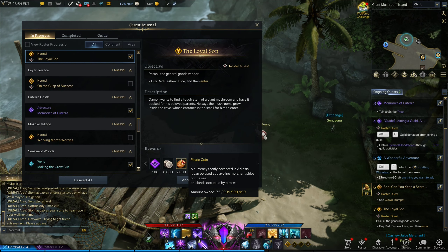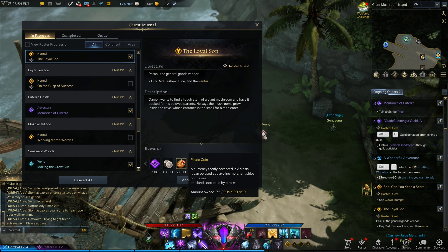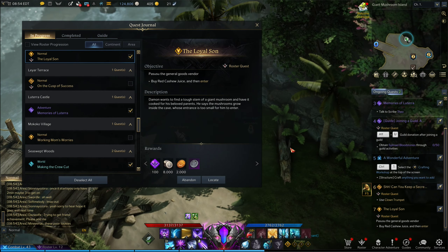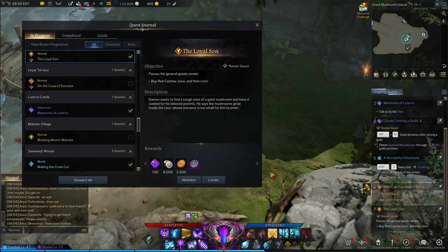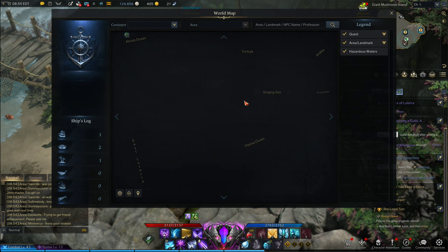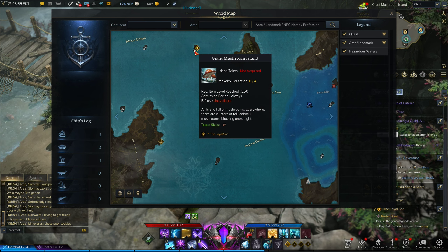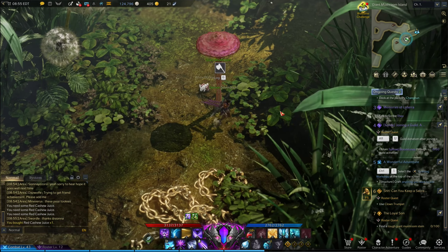This is another Lost Ark video. In this video I'll be touching on a pretty important currency called pirate coins. The way that you go through this is by questing alone from what I've seen. Quests that give you pirate coins are island quests.